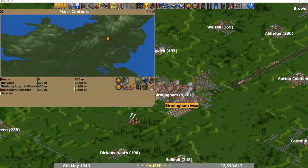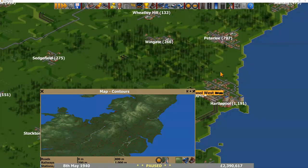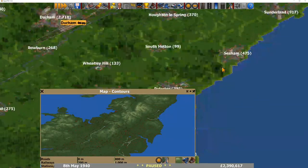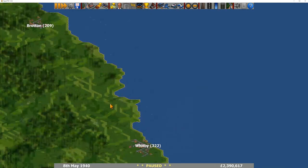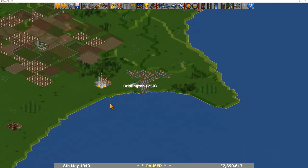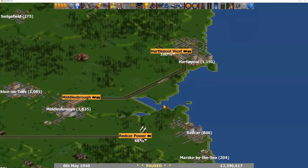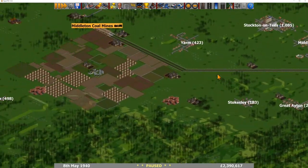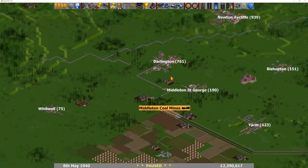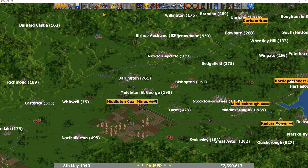We've got some stuff going higher up here — near Bridlington, Durham, Hartlepool? I think it might be Scarborough. You're doing your passenger service through here and you've got a bit of coal going on as well. So you've moved around the map and dabbled in various different parts. I like how you've not specialised too much and done various different things.